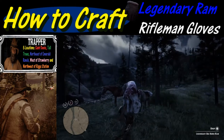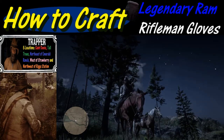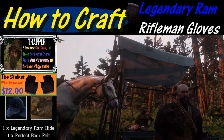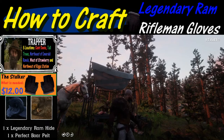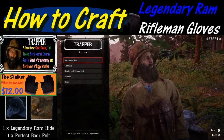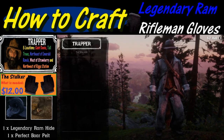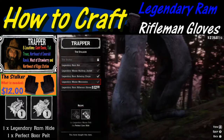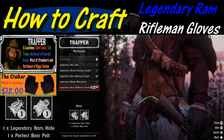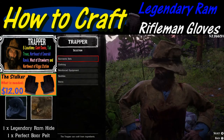For this one we are heading to the trapper near Tall Trees. Once you've found your nearest trapper and sold your materials, hold L2, then hold triangle to buy or hit X for garment sets. Scroll down to item number seven and all the way to the bottom where it says Legendary Ram Rifleman Gloves. We've got all the necessary ingredients — just hit X to craft.